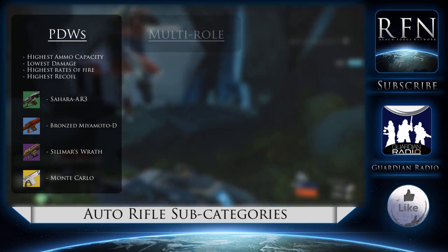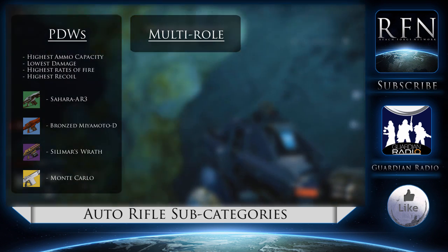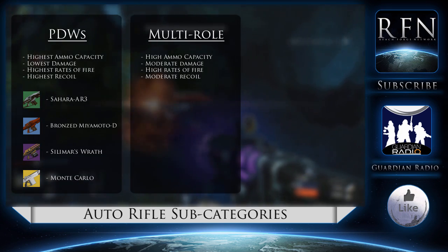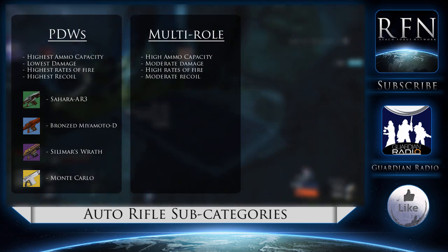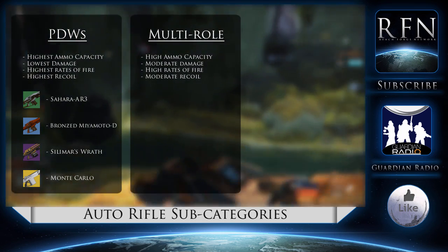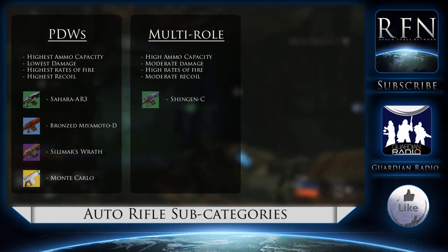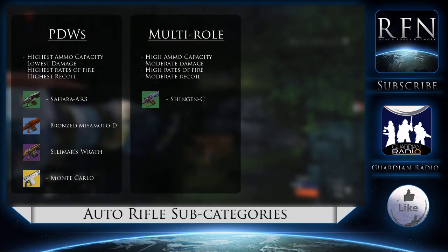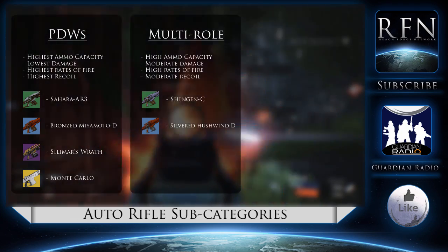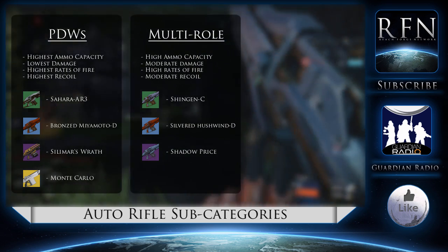Multi-role weapons bridge the gap between point-defense weapons and the slower-firing carbine-like rifles. These tend to have higher ammunition capacity as well, but their damage is also moderate. The high rates of fire are maintained, and so is some recoil, although these are much easier to control. The damage itself is at a good ratio with the rate of fire, and this makes multi-role rifles such as the Shingen C, the Silvered Hushwind D, Shadow Price, and more even more popular than those in the PDW category.